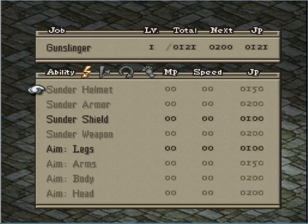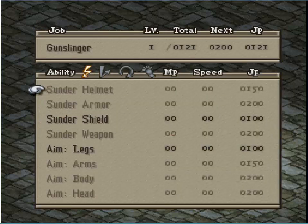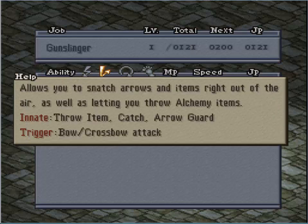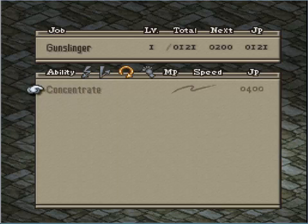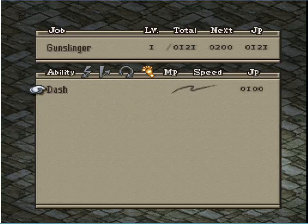Gunslingers are basically like a fusion of archers and knights from the old game. Sunder Helmet destroys a helmet — weapon range effect one. Same thing for armor, shield, weapon — fairly self-explanatory. Aim Arms and Legs is basically like the Stardust skills: Don't Move and Don't Act. Aim Body adds Stop, and Aim Head adds Death Sentence — because a headshot doesn't immediately kill you. Quick Hands is basically item, throw item, catch, and arrow guard — a very handy skill because it's a bunch of stuff in one, and it triggers on a bow or crossbow hit, not like Blade Grasp. Concentrate makes your basic attacks unavoidable — very, very handy, but it costs 400 JP. Dash lets you move just a bit farther, and this is quite possibly the first skill I'm going to get.